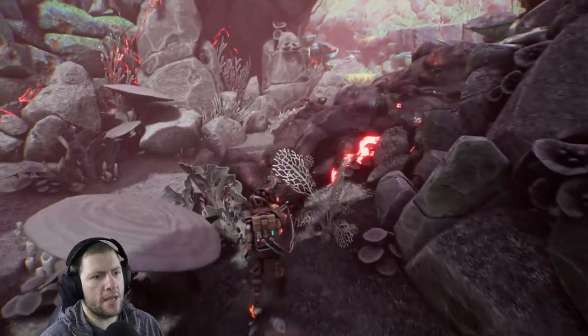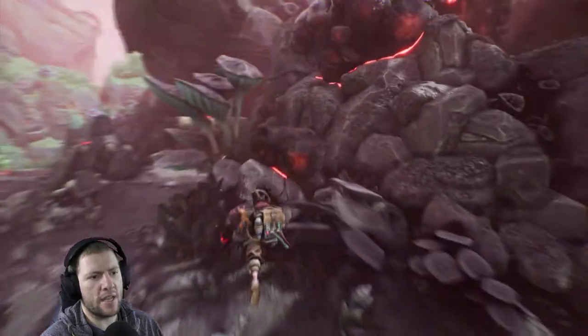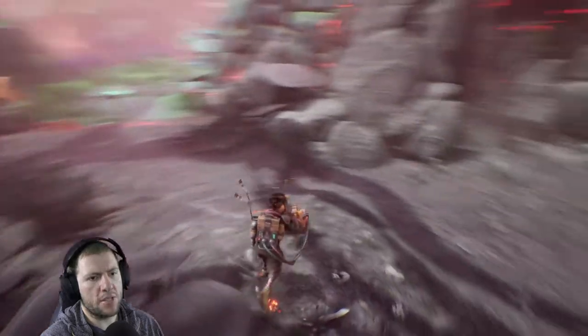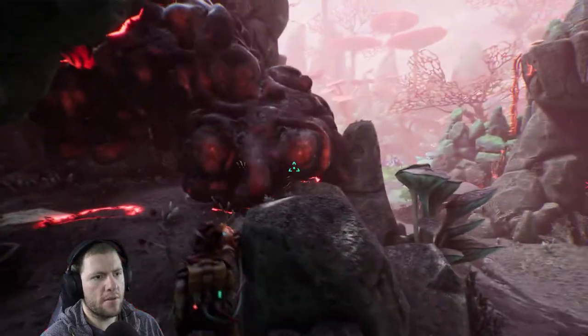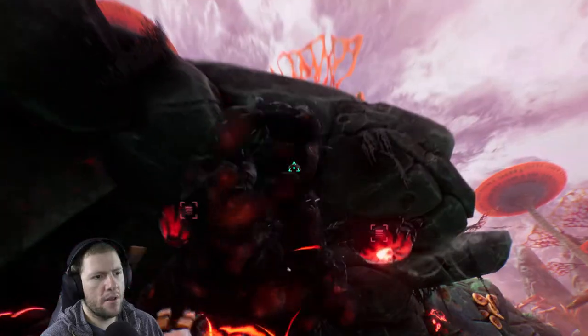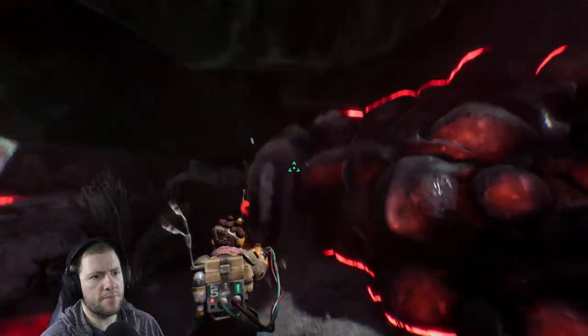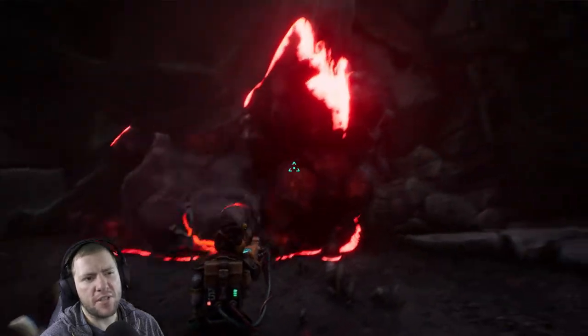It turns out in the end the gunk is actually a good thing and the planet hasn't got enough innate energy to sustain life all over it. So by having the gunk on some of it, the rest can live — and we're going to end up killing the whole thing. I'm going to assume that's the situation. That was loosely the plot of Avengers Infinity War and Thanos' entire plan.